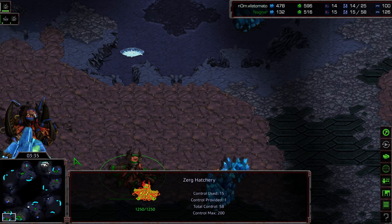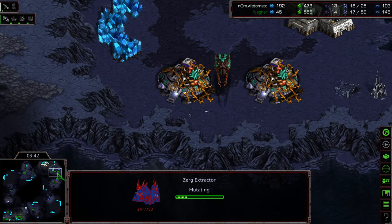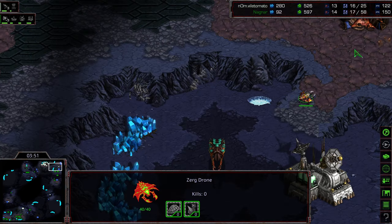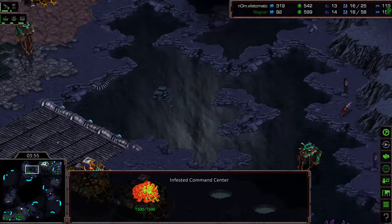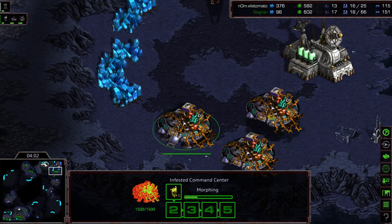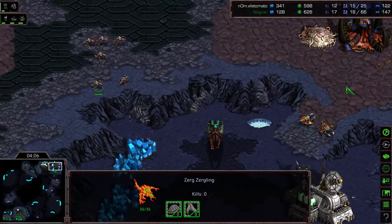Nagnar grabs an extractor that was hidden — didn't even realize it was there. Nagnar is cleverly dropping the infested command centers on the low ground, showing familiarity with this map. Vile Tomato is trying to blockade infested terrans coming out with his own drone, but he's got two more coming in from the left — it's a full invasion. He has a spire on the way, so maybe with that he can turn the tide. One of those is being canceled and lifted off, coming to the low ground, as zerglings make their way there.